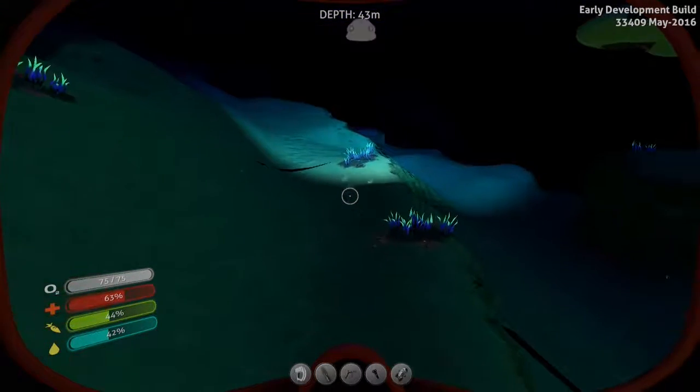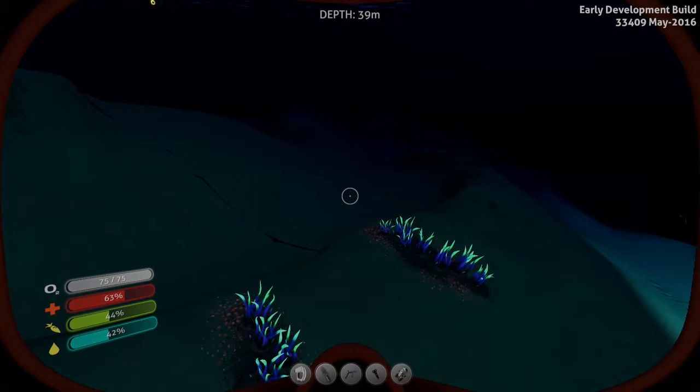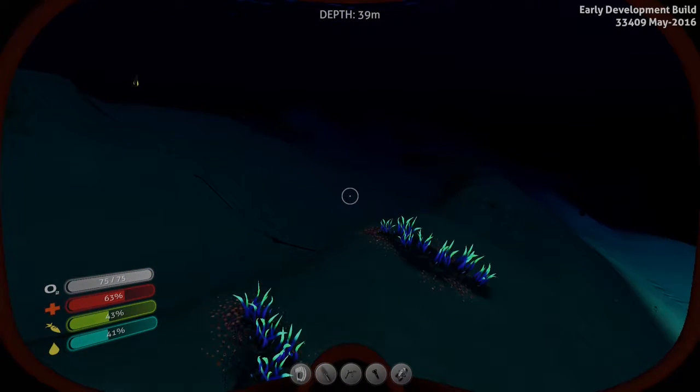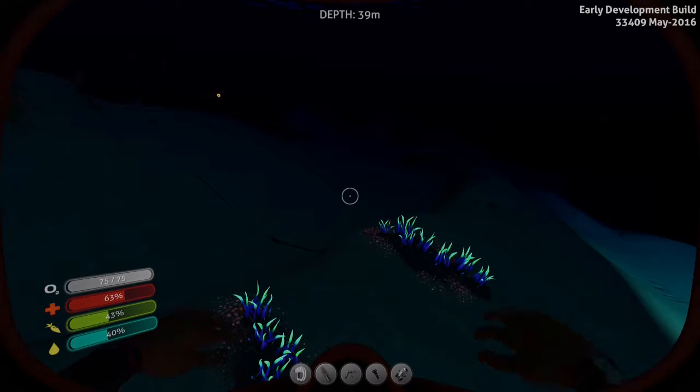I'm going to go ahead and build my base right around here. It's right near the blood grass, it's right near the kelp forest, right near the mushroom forest, so it's kind of a good place. I was going to build it down below, like in the rocks, but it ended up not working just because of some weird glitch with bubbles showing up in my base.